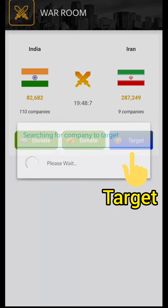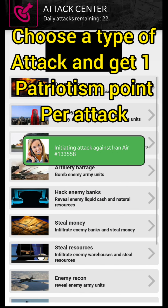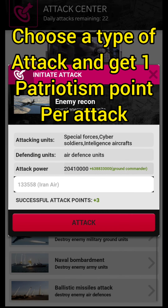The first way is targeting, which is attacking another player. Choose any attack and you will get 1 patriotism point per attack.